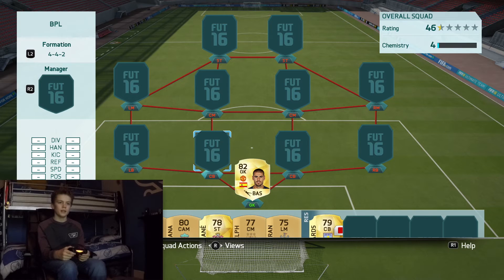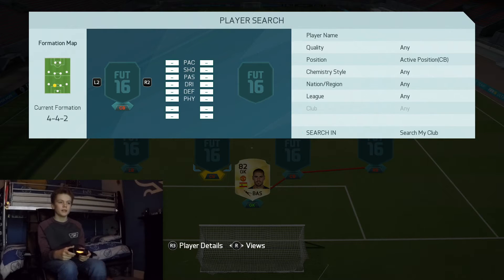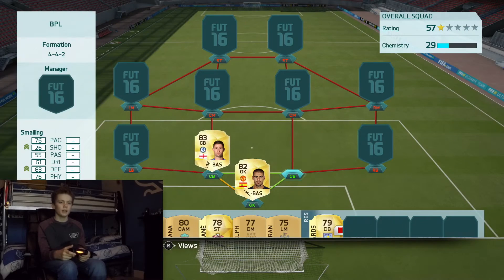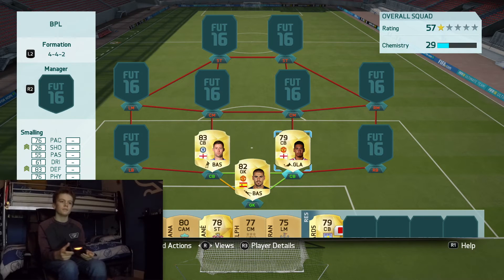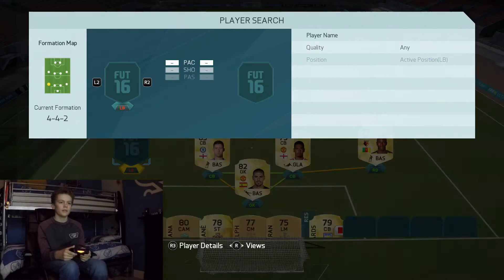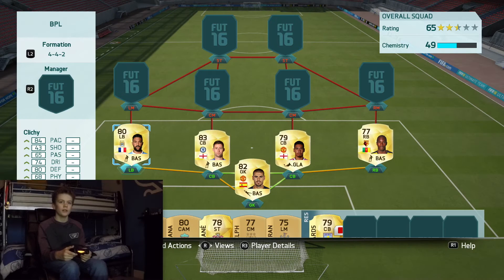In the centre backs we have Cahill and Smalling — two very good centre backs, I like them both. Right back we have Nyon, and at left back we have Fleche. Fleche is very fast and strong, and Nyon isn't that fast but he's quite strong and a good defender.